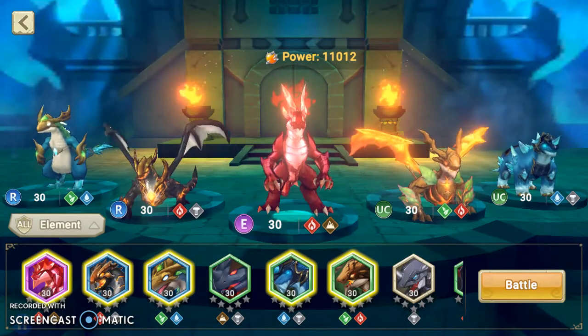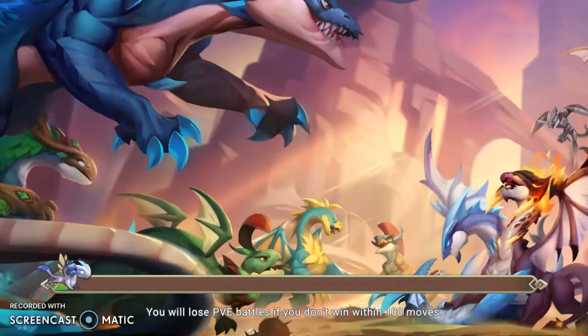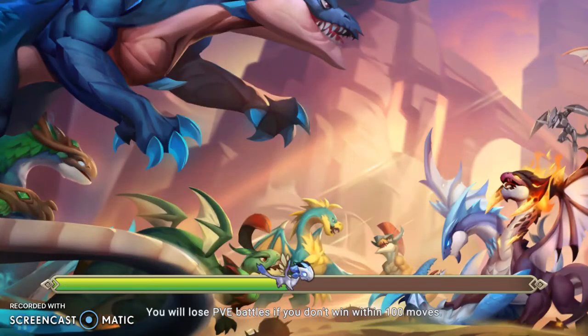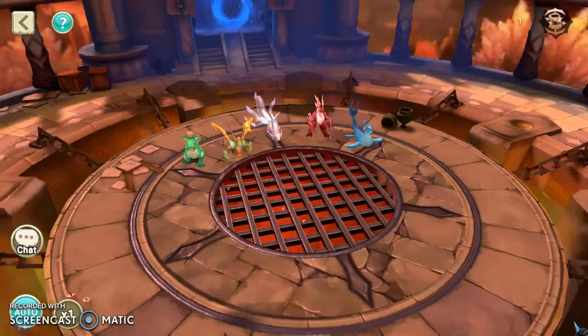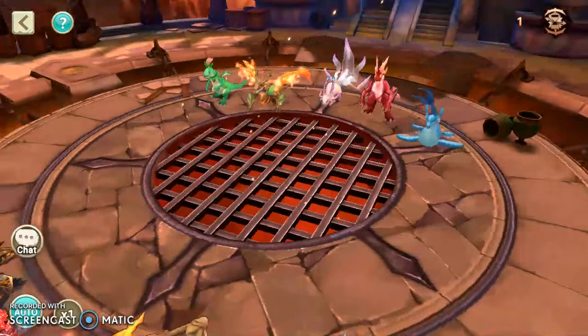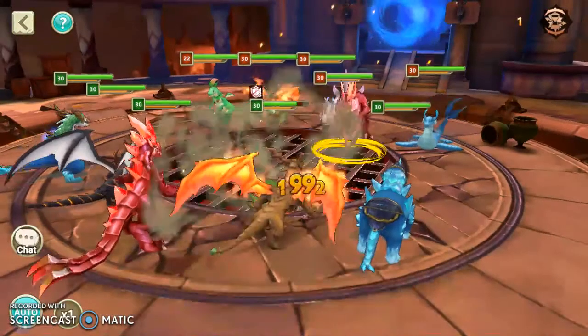I'm sorry, I'm not gonna show you guys the legendary in action — probably in a different video. I might show it in action when I play multiplayer again. So right now I picked all my level 30 dragons: one healer, one shielder, three surrounding to protect all at once, and one attacker. This is gonna be difficult.